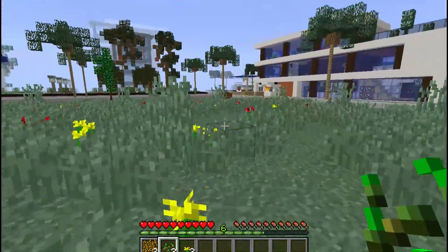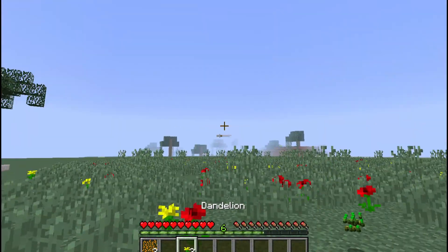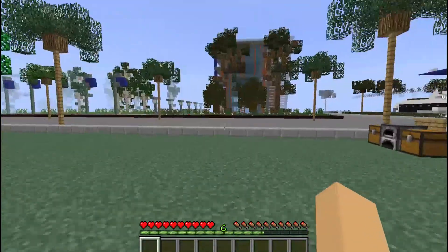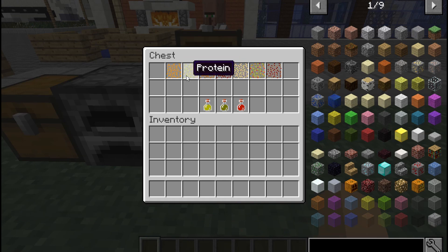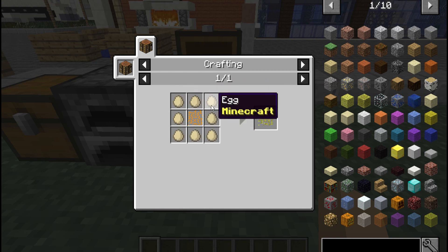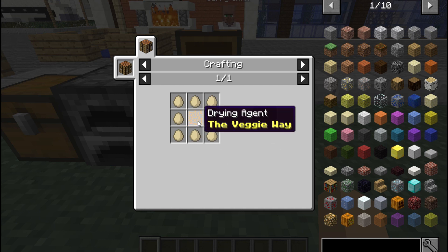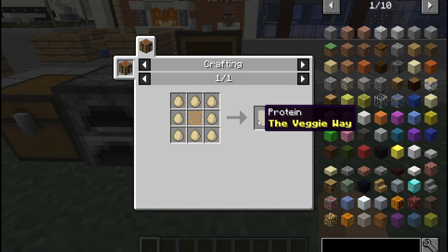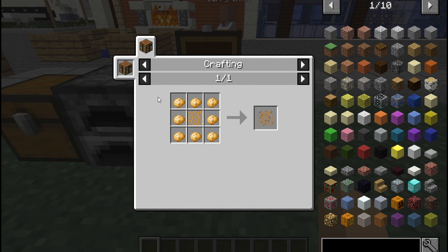Drying agents are a little more rare than normal seeds. To make proteins, you need drying agent all around an egg in the crafting grid. I know this is a vegetarian mod, but eggs are fine — you don't have to kill anyone for eggs. Drying agent plus eggs all around gives you proteins. Drying agent with some potatoes will give you carbs.